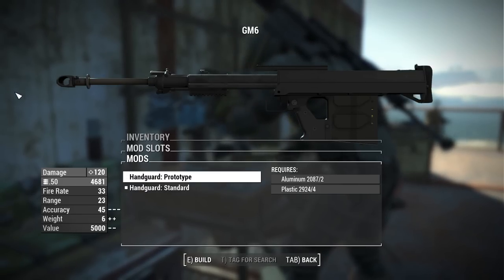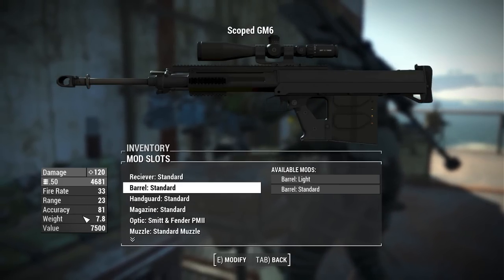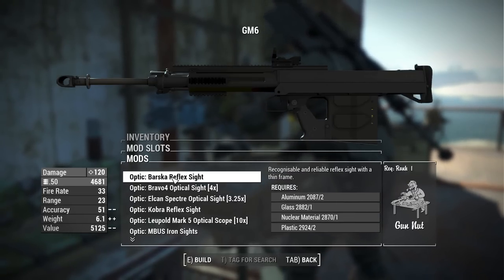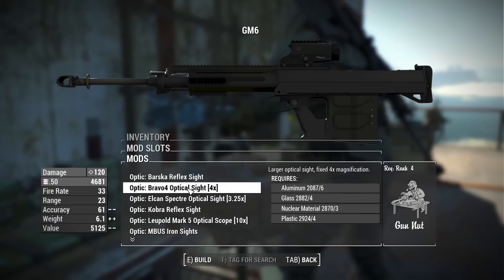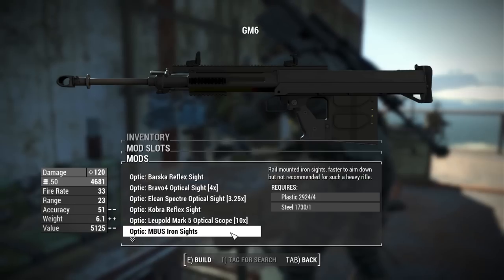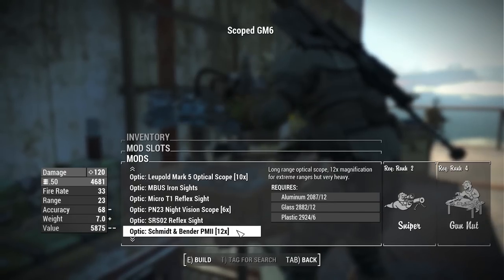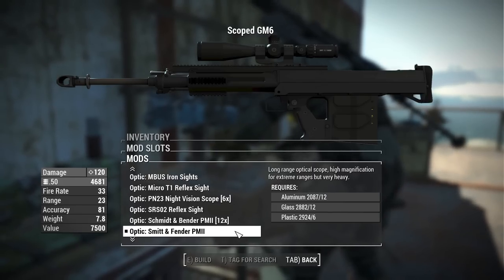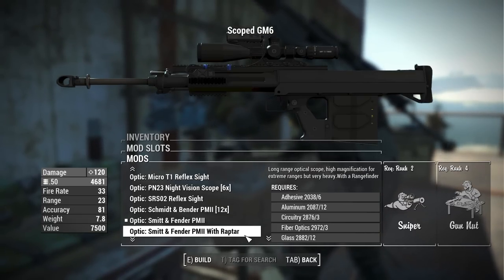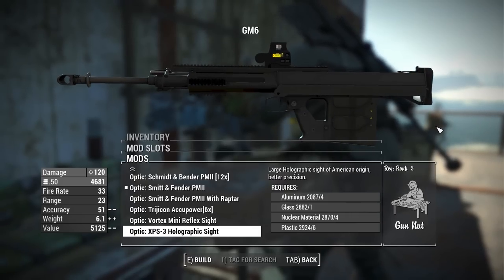For the hand guard we have the standard and the prototype hand guard, which removes a lot of the front end. For magazines, we have the standard and extended magazine. For optics, we have a whole lot of options: the Barska reflex, the Bravo 4 optical sight, the ELCAN Spectre, the Cobra reflex, the Leupold Mark 5 in 10x, the MBUS iron sights, the Micro T1 reflex, the PM23 night vision scope at 6x zoom, the SRS O2 reflex, the Schmidt and Bender PM2 at 12x, and the Smith and Fender PM2.